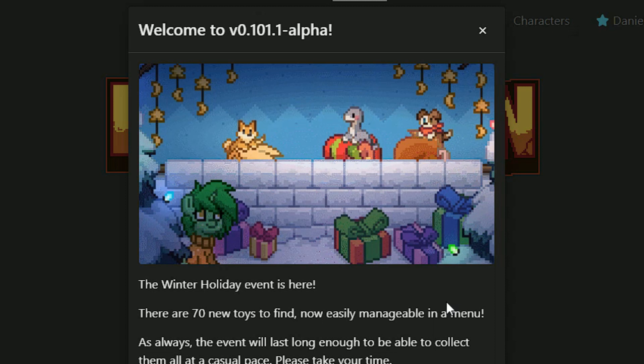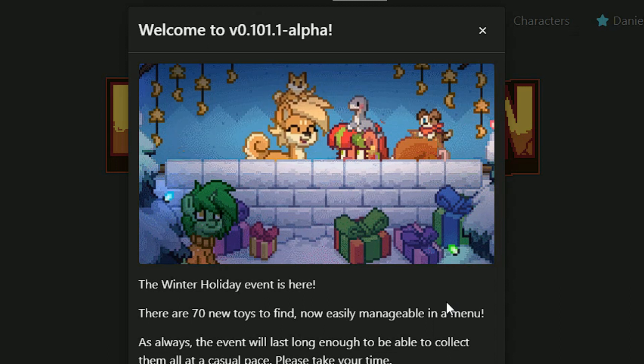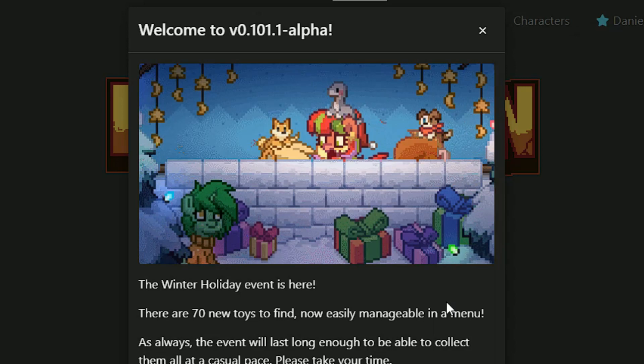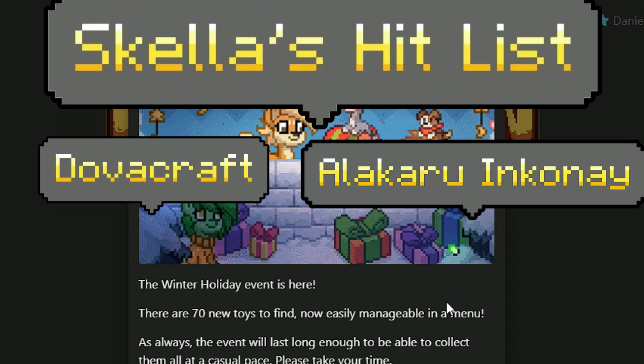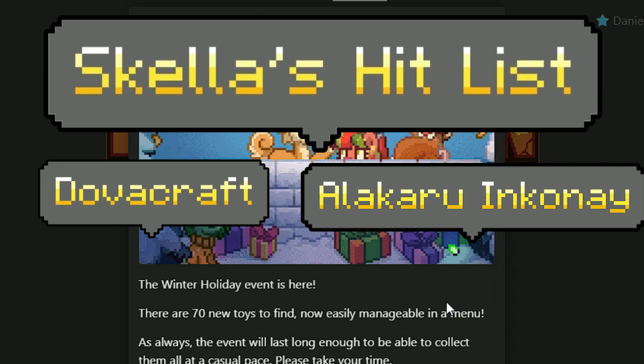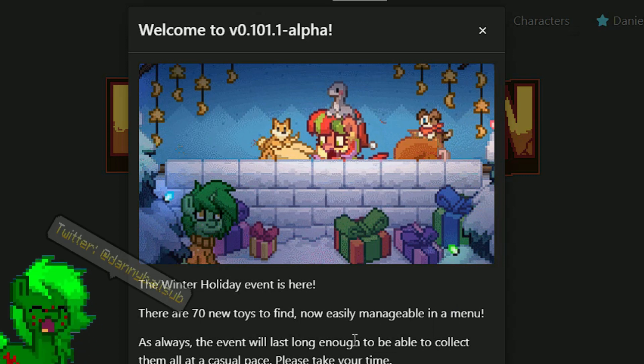We finally have the Winter Holiday Event, which means you can now collect toys around the map. All you do is go around, grab a gift, and press E or slash open — and boom, you've got yourself one of several toys. Maybe one of those new 70 toys. They're very easily managed in a new menu as well, which I'll show you in a moment.